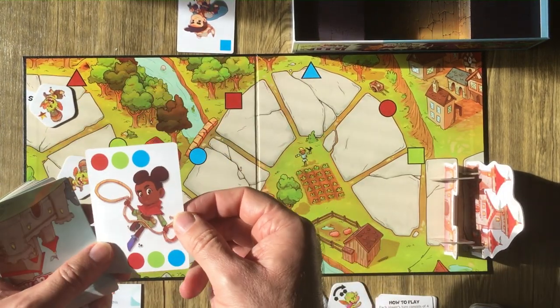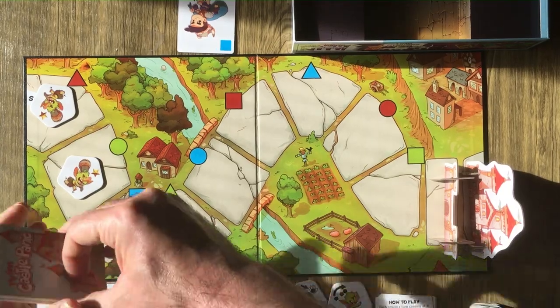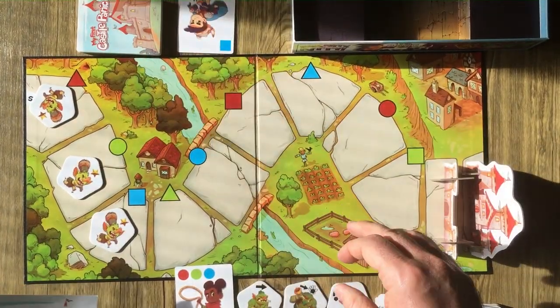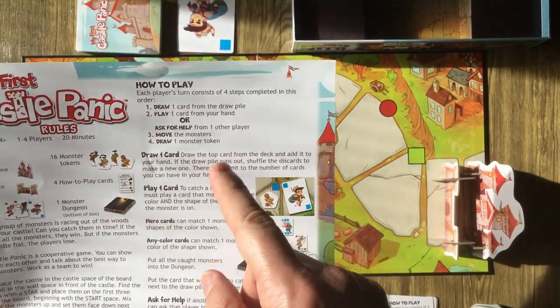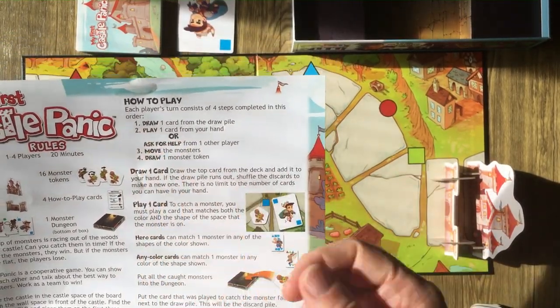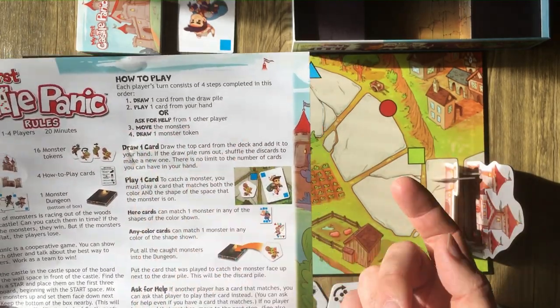After setup, each player gets one card face up. I have all circles — that's my hero. How to play: draw one card from the draw pile on your turn, play one card from your hand or ask for help from another player, then move monsters, then draw one monster token.